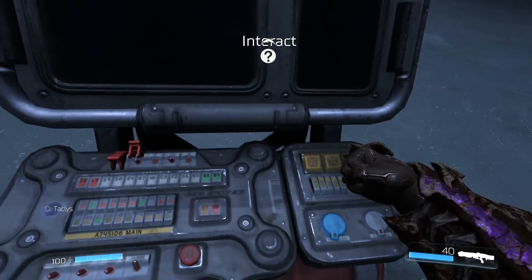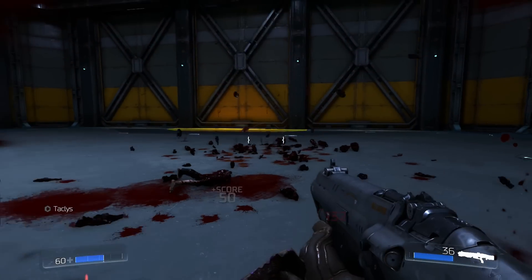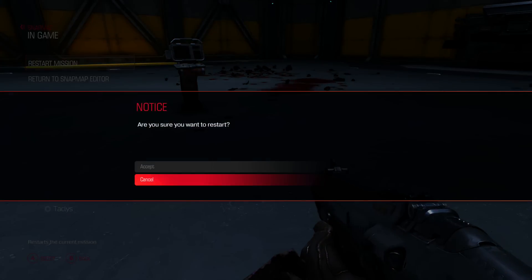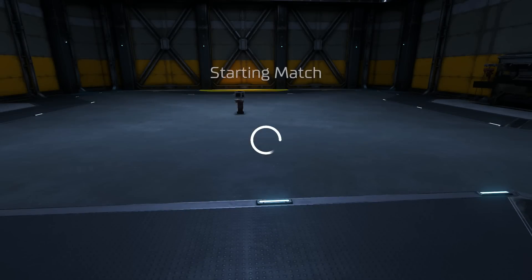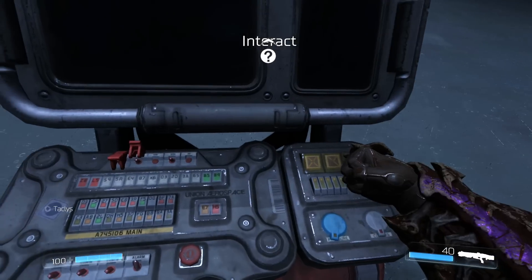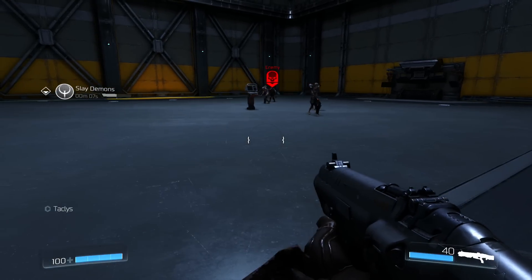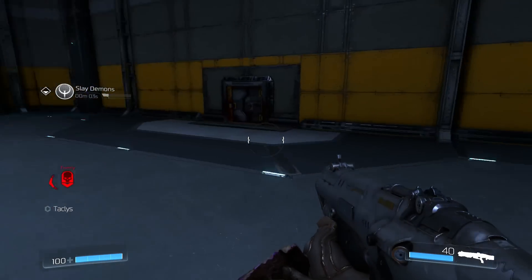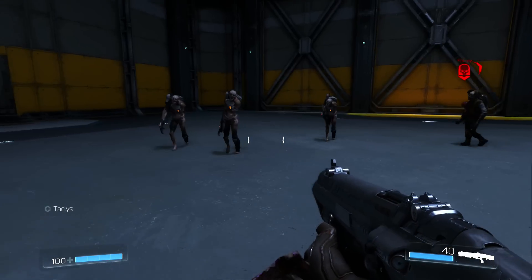Let's test it. Go over and interact, then kill all four demons — kill that one, kill that one, kill that one, kill that one — and we get our prize. Let's restart and test the failure case, because you have to test both ways. We'll interact with it and just not kill any of them, wait for the objective to time out — two, one — and there was the sound effect, even if you couldn't hear it over the demons.